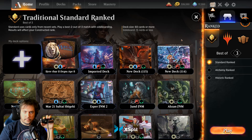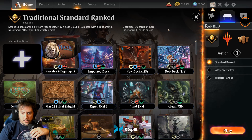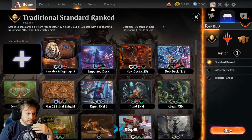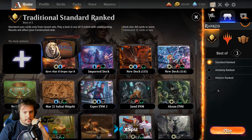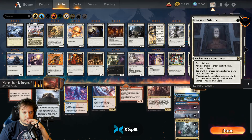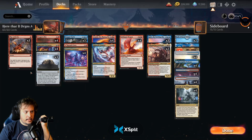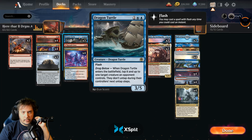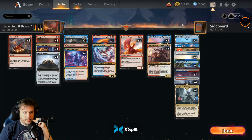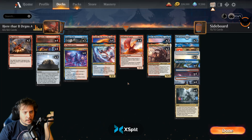Hey, welcome to another 902 Gaming video. Today I'm going to be trying some more standard ranked. This one's going to be with a deck posted recently on magic.gg — it's a very interesting deck. It's playing a whole bunch of dragons and Pyre of Heroes, which lets you ramp up from Dragon Turtle at three mana, then go to Atsushi, Goldspan Dragon, and finally up to Kairi. There's even Velomachus at the top end.